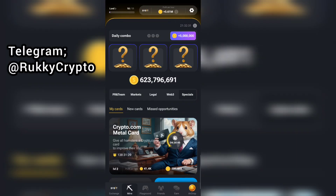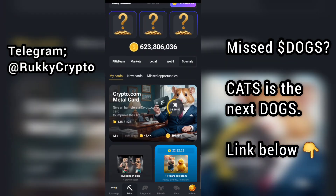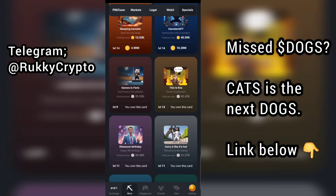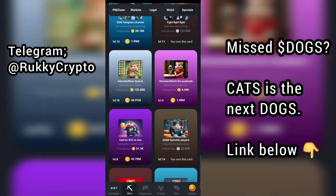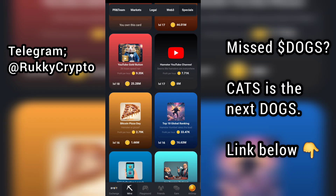Hamster Combat Daily Combo today. The first card can be found under Specials. Go to the Specials tab and scroll down until you find the Hamster YouTube Channel. This is the first card for today.